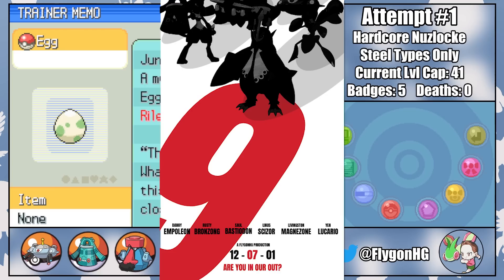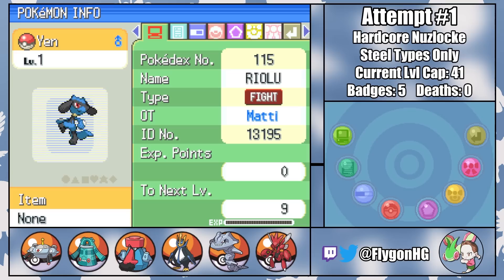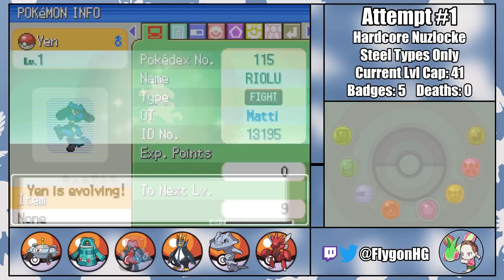Inside this Egg is the final member of the team — the last of the nine that will hopefully take us into the Hall of Fame. A few win sprints with my Egg in tow, and out pops Yen the Riolu, an amazing addition to the team. Not only can the Greaseman function as both a physical and special attacker once he evolves into Lucario, he's also actually fairly speedy, unlike almost all of my other Steel-types.